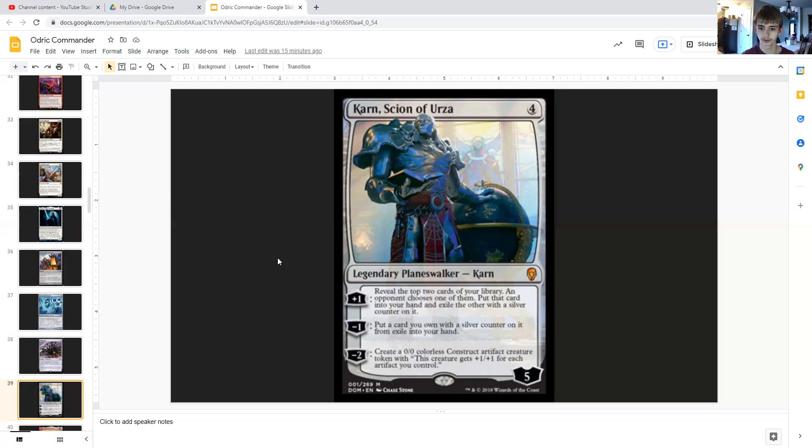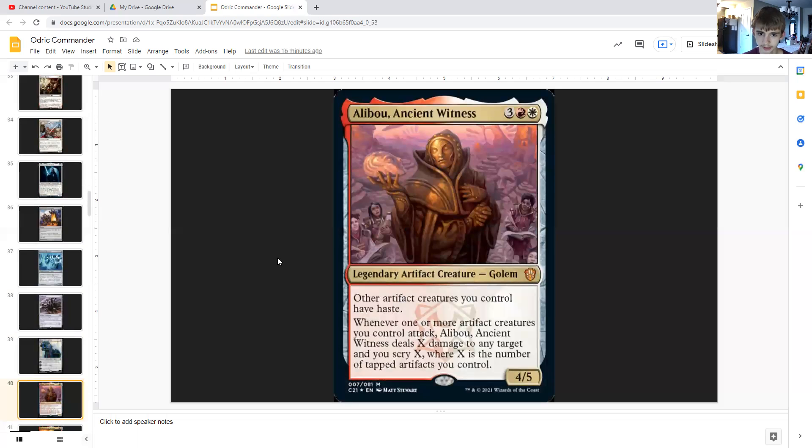Karn, Scion of Urza is four generic — a legendary planeswalker with five loyalty. His +1 reveals the top two cards of your library; an opponent chooses one to put in your hand, the other is exiled with a silver counter. His -1 puts a card you own with a silver counter from exile into your hand. His -2 creates a 0/0 colorless construct artifact creature token that gets +1/+1 for each artifact you control — which is what we're really after. With so many blood tokens, that construct will be enormous.